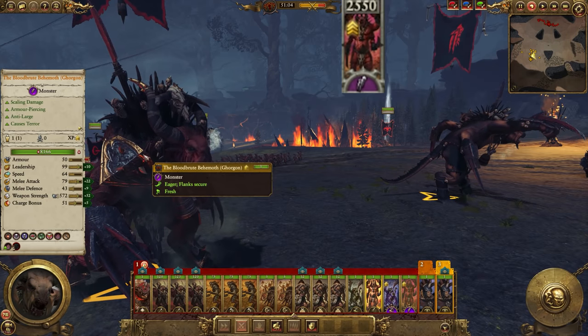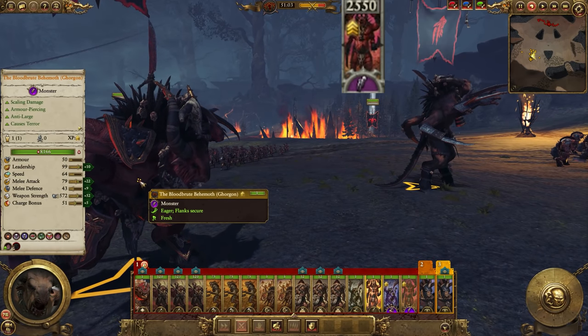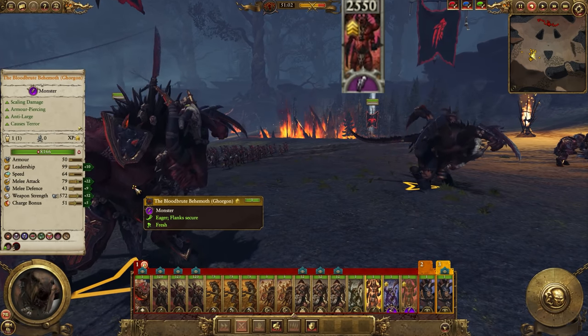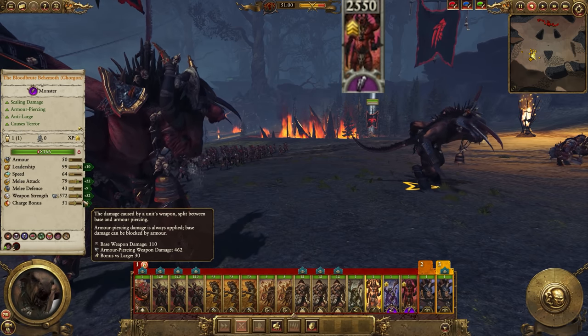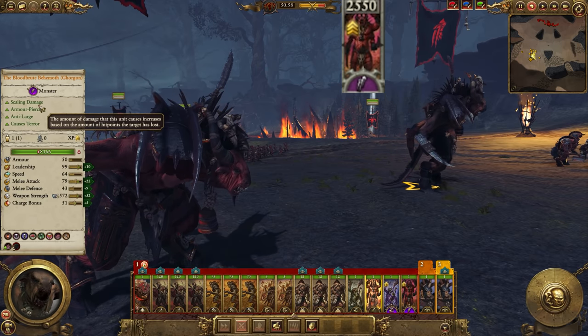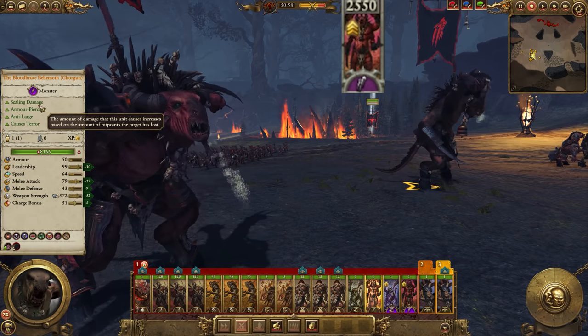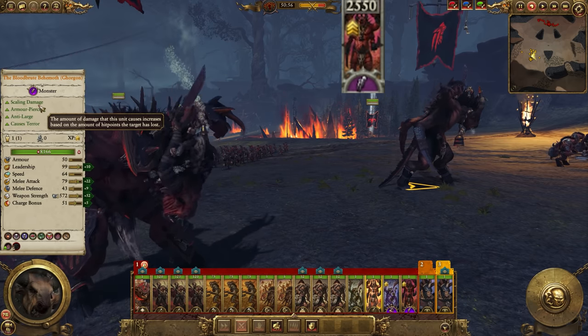The Bloodbrook Behemoth Regiment of Renown is even scarier — it's a Gorgon blessed by the Blood God and is predictably quite proficient at making it rain crimson. It costs 550 more gold, so 2,550 overall, but has 22 more melee attack than a standard Gorgon, 9 more melee defense, 50 more weapon strength, and almost 100 leadership, which functionally makes him unbreakable. He can rout, but realistically you've already lost the battle if that's happening.